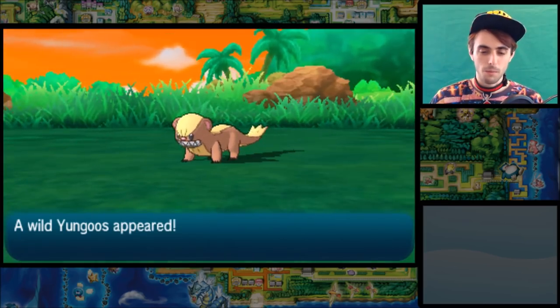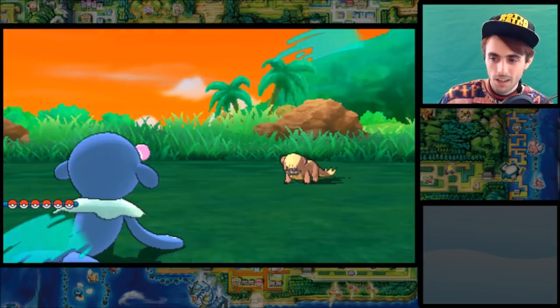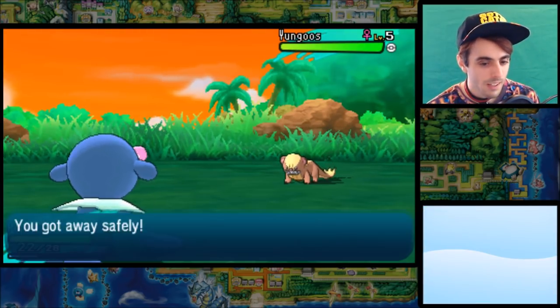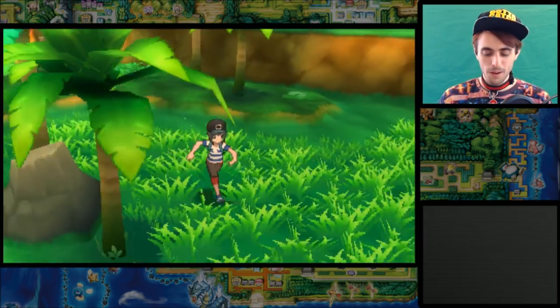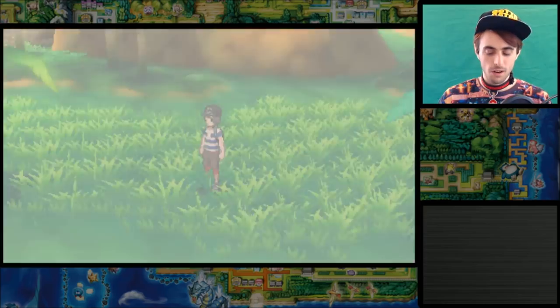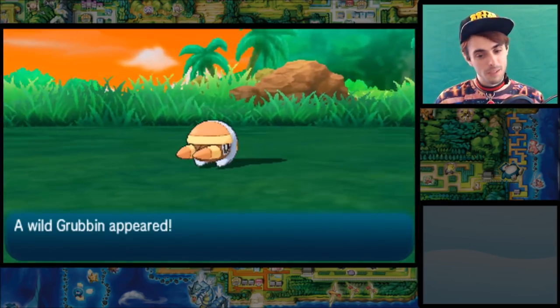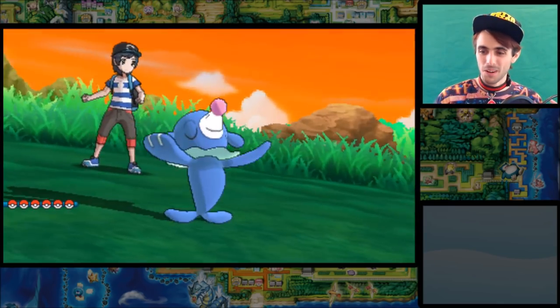If I want to, I can skip encounters. Another thing that exists in Let's Go is — what if you run out of Pokeballs? You're stuck — you can't fight Pokemon, you just run away. Because it's a main series game and everything is exactly the same. I'm actually having fun, guys. I'm having more fun playing Sun and Moon like Let's Go than playing Sun and Moon normally. I can't wait for these games to come out — it's going to be so good.